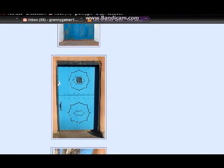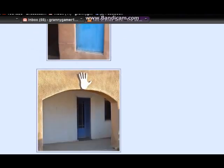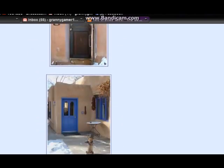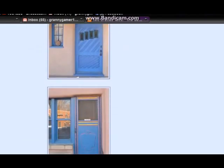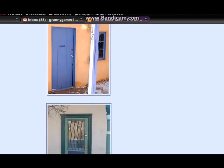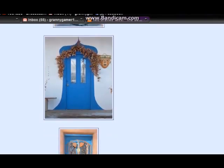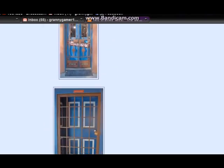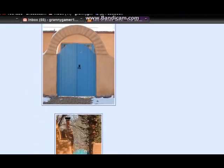Showing you some of the blue doors at Taos Pueblo. Cochiti Pueblo and other places use blue also. Some say it wards off evil spirits, some say the blue is sky blue because insects are repelled by blue so they won't go up toward the sky and die, and others say it represents one of the four directions.